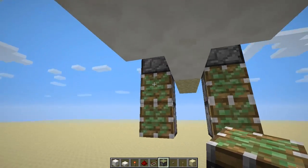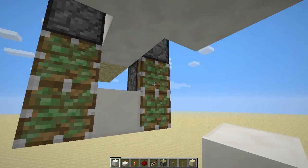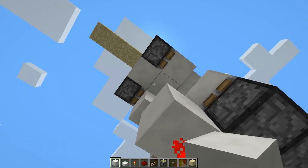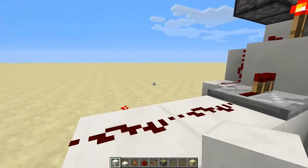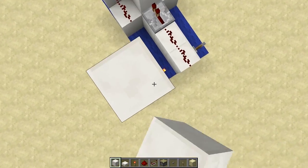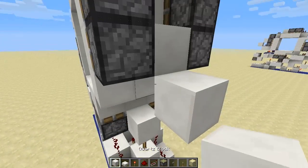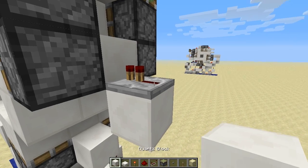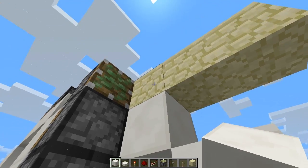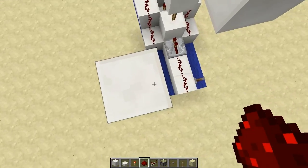Below these two pistons we can place two pistons on each side like so, and we're going to want to place a block between those two pistons. Then cover this area and hop down and fill the last bit in there. Then what we're going to want to do is bring a block out here and place a repeater on the default setting. We're then going to want to bring a block down and another block down, so we've got this little stairway here, and we can place redstone on the top of there.